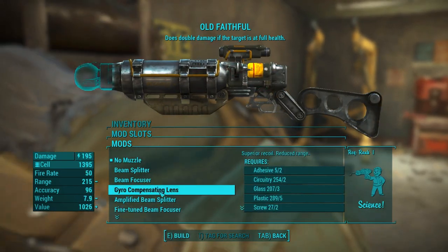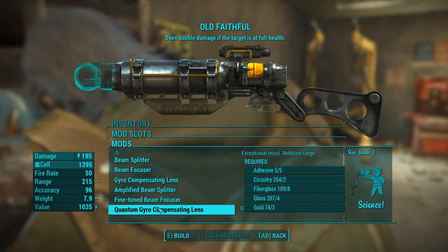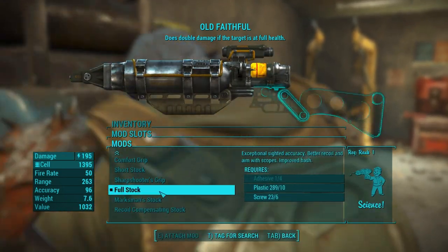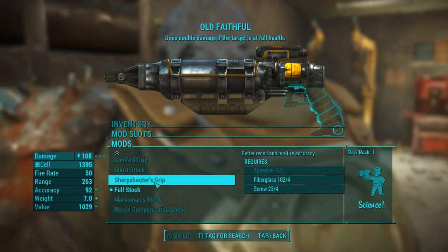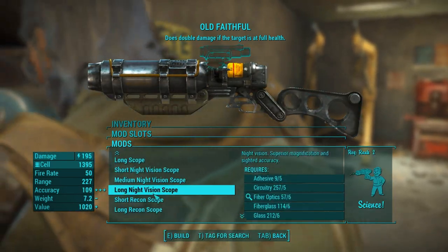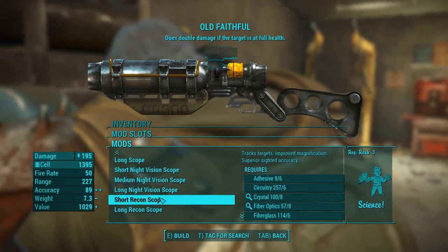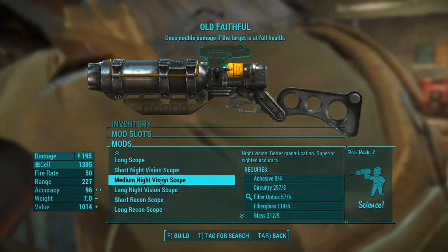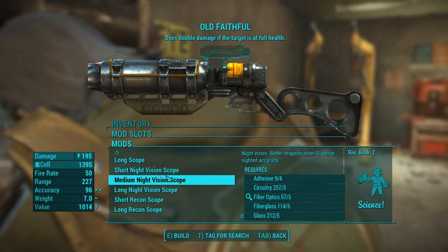A fine-tuned beam focuser is also quite nice, which requires Science 2. For the stock, anything above a full stock is fine, though as long as you have the full stock itself it doesn't really make too much more of a difference, so these are kind of a lower priority. And of course a scope of your choosing — regular, recon, or night vision are all fine. I like going with short or medium scopes on the laser rifles as they have low recoil and can be used on closer enemies, giving you more of a field of view at a small cost to very long range shooting.